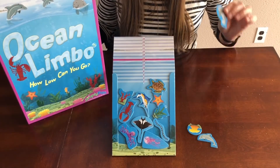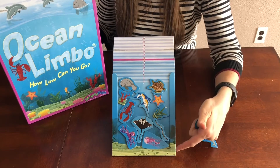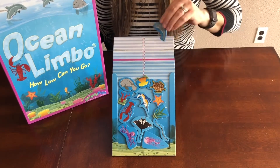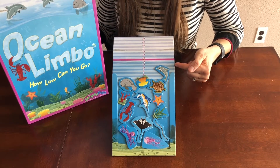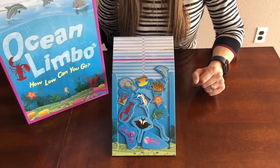In Ocean Limbo we are adding animals into the ocean here and we're trying to get them as close to the bottom of the floor as possible. At the end of each round you're going to check and see what the number is on the score lines and you're gonna write that number down. At the end of three rounds whoever has the lowest score wins the game.